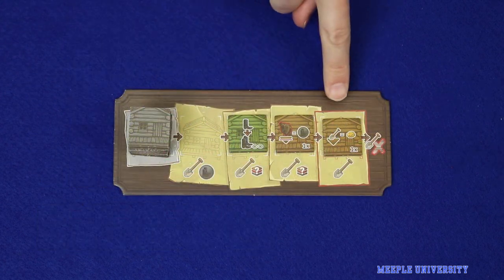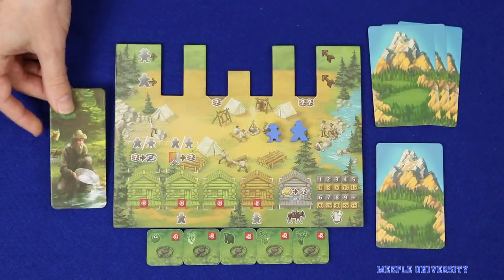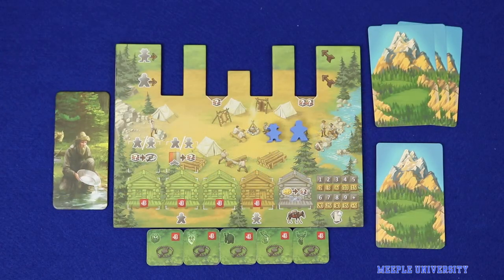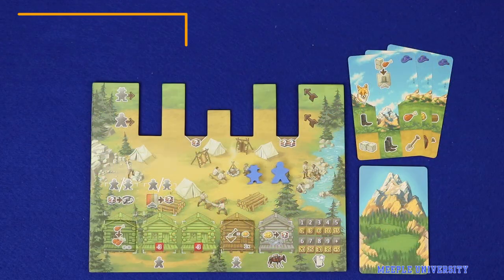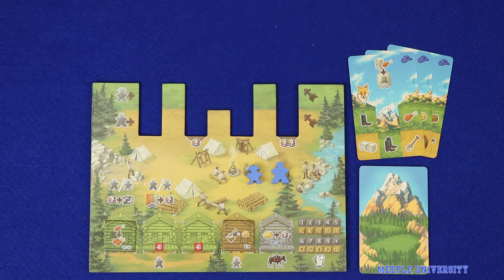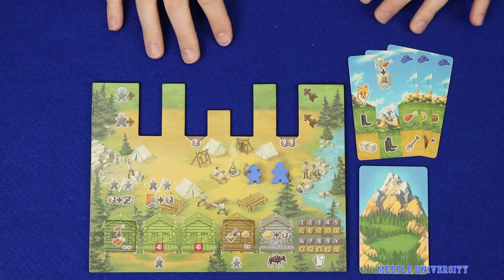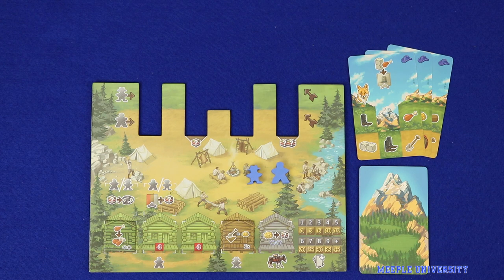Seed the cavern market with four face-up cabins from a face-down pile, and then choose a first player. You're now ready to play. On each player turn a player will use the three cards from hand and the two meeples on the player board to take a sequence of actions. This is done without interference from opponents, and once the sequence is finished, play passes to the next player. Understanding how to put together your sequence of actions on a turn is the most critical part of understanding this game.